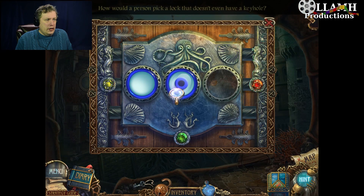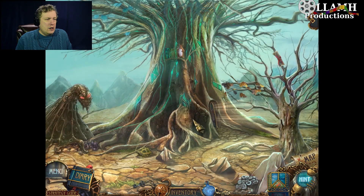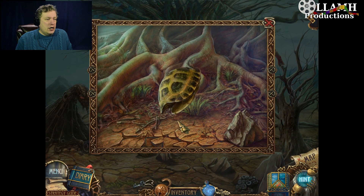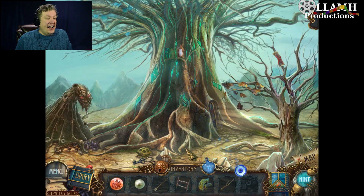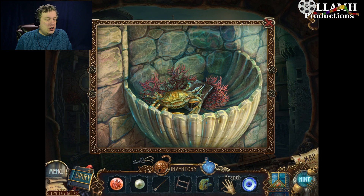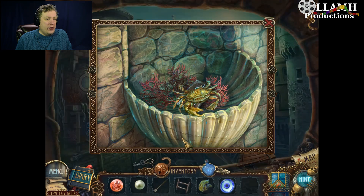All right, so you need an eye — an empty tortoise shell with an eye. Okay, so maybe the branch. Yeah, here — clamp onto that. There you go, yep, and you're out of the way.